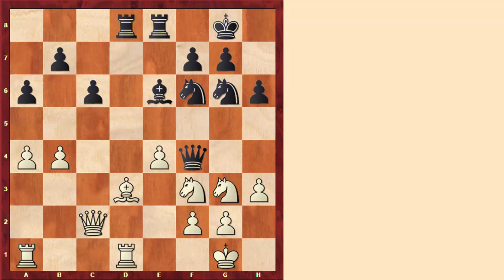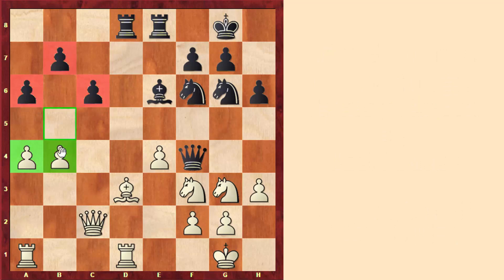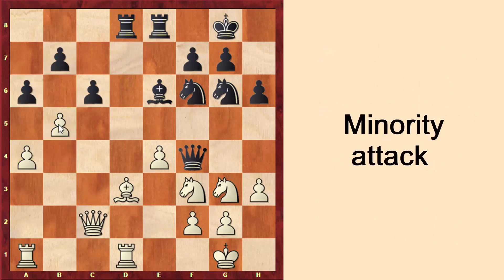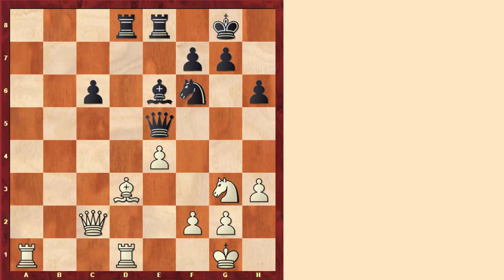Let me mention another related idea: pawn majorities are not always an asset — sometimes they can be attacked. In this position, white has two pawns on the queen side against three pawns, and white played the aggressive move b5. This is called a minority attack, when you have fewer pawns than your opponent and you attack the other pawns. After exchanging pawns, black played knight to e5, and after white exchanged more pieces and took on c6, black ended up with one pawn — but it is an isolated pawn, which is not very advanced and is quite weak.